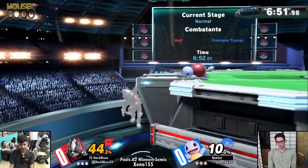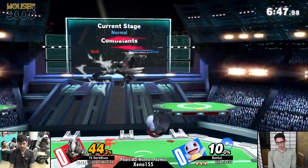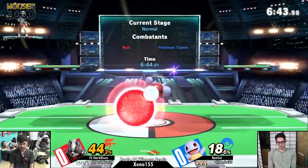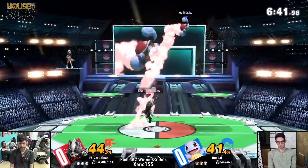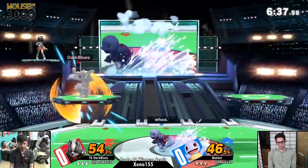Squirtle is the one that does the best out of the three against Wolf. At the very least at the start, because he's going to be getting heck of damage - already at 34 - and Squirtle doesn't really have the hitboxes to contest with Wolf off the bat, but he has the movement to kind of force Wolf to whiff and then punish accordingly.